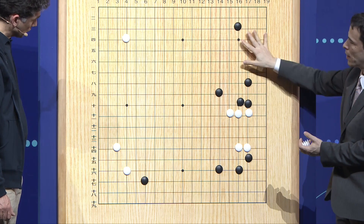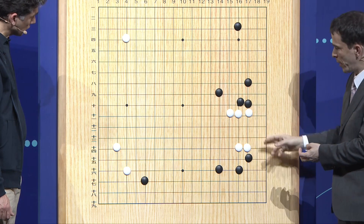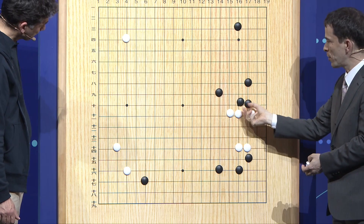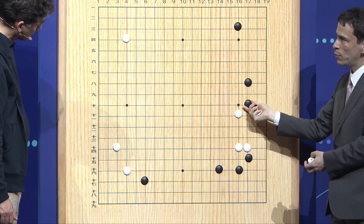Meanwhile, black is making a nice structure here also. And we can see that white is slightly cramped in this position. And so that is the meaning of this move. I think it's a new move — an innovative move by AlphaGo here.